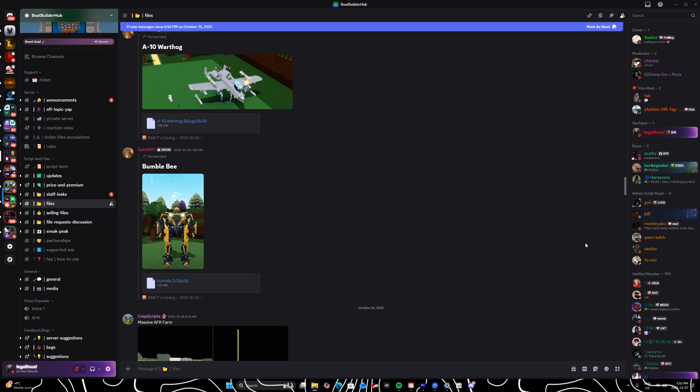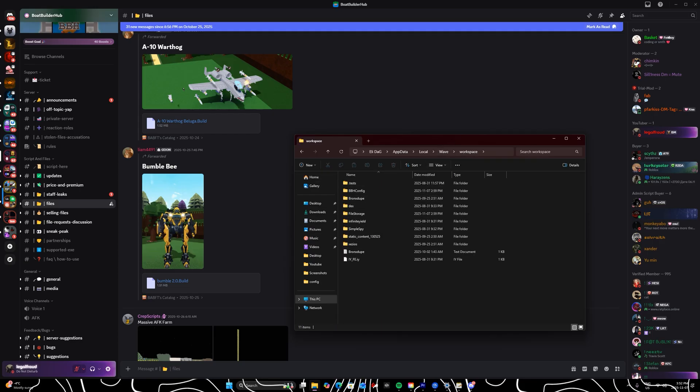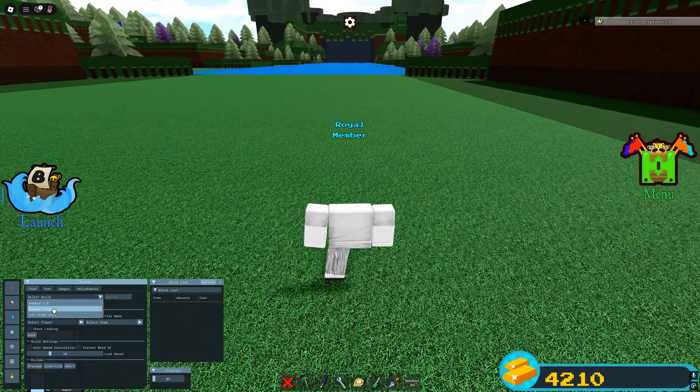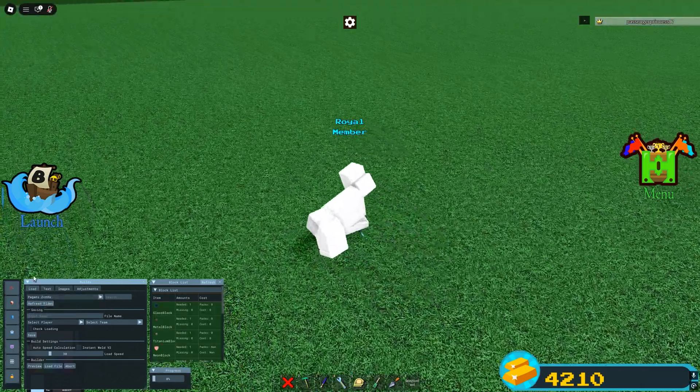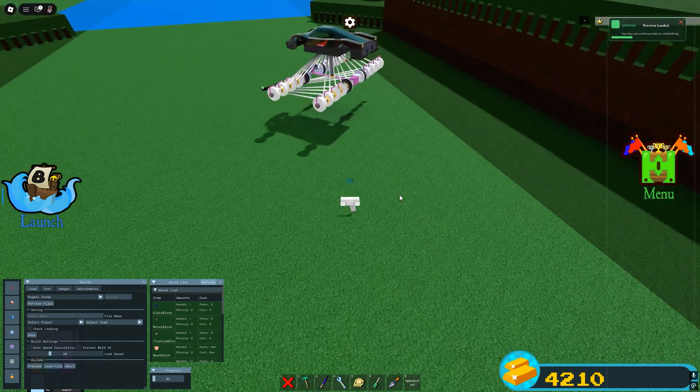After you have the file downloaded, go to your executor's workspace folder. Since I'm using Wave, I go to the Wave workspace folder. Just drag the downloaded file into that workspace folder, and when you go back in game it should show up in your GUI. I found a build I wanted to load, so I'll preview it first and then load it.